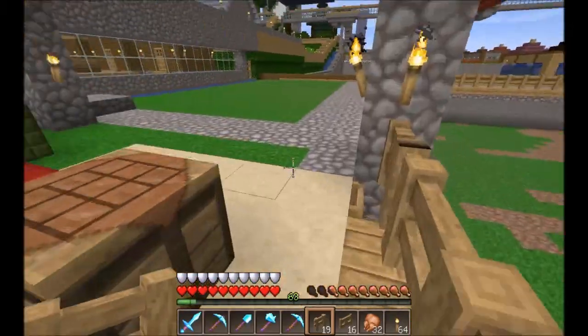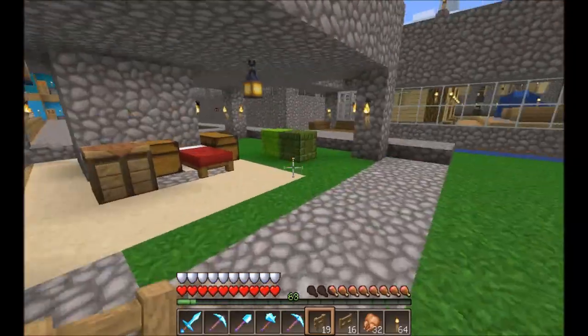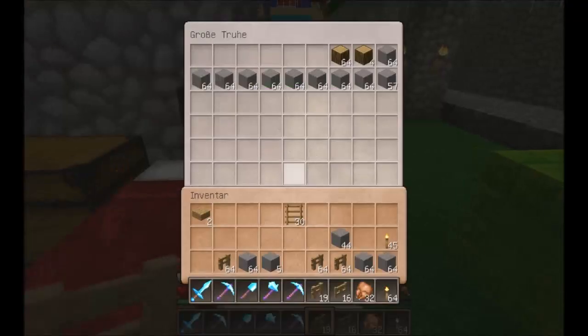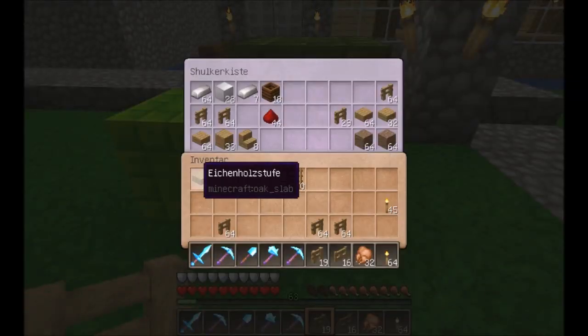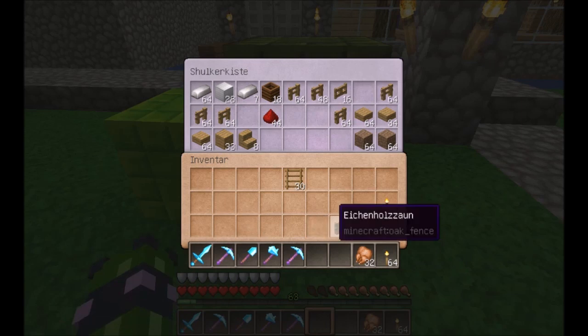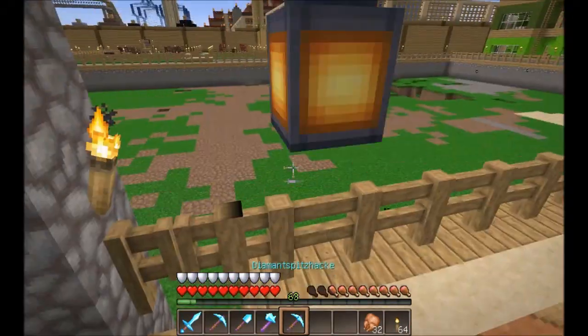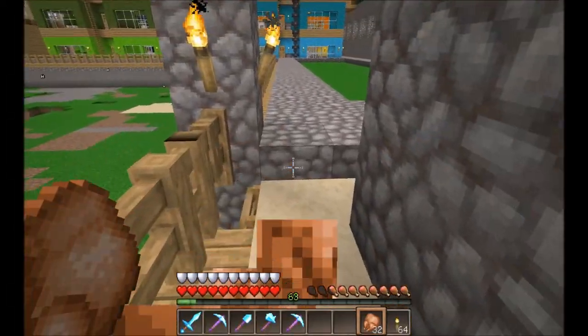Die Schafstelle sind fertig, der Tagebau ist angefangen. Uns fehlen jetzt die nötigen Steine, um die Wege fertig zu machen. Das werden wir dann nächstes Mal so nebenbei machen. Das werden wir dann halt mit der Spitzhacke hier erstmal Stein rausholen, dass wir die Wege fertig kriegen.